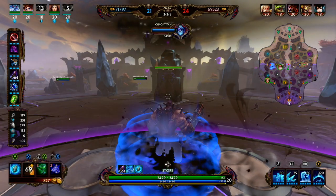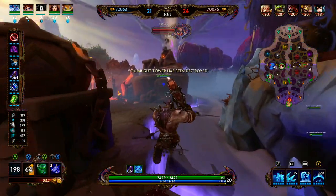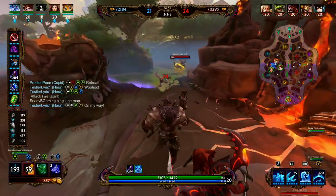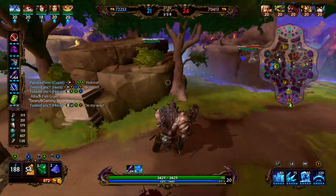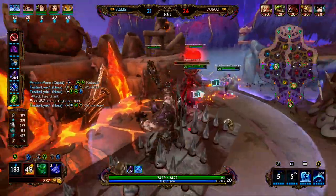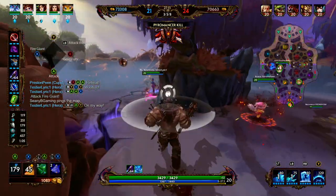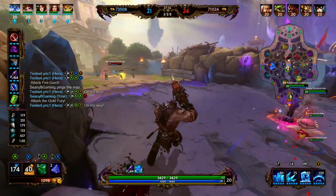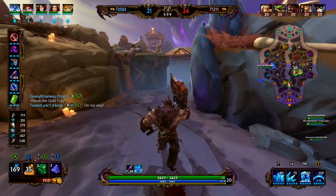We're going to teleport to the ward — we upgraded our teleport relic which costs 500 gold. This allows us to teleport much faster. Hun Bats is here — we kind of start the Pyromancer. Hun Bats uses his jump to get away, so now we should be clear to get the Pyromancer. The Pyromancer is going to allow us to leave fountain 40 percent faster for the next minute — there is a yellow circle under our titan representing the timer for how long Pyromancer lasts.